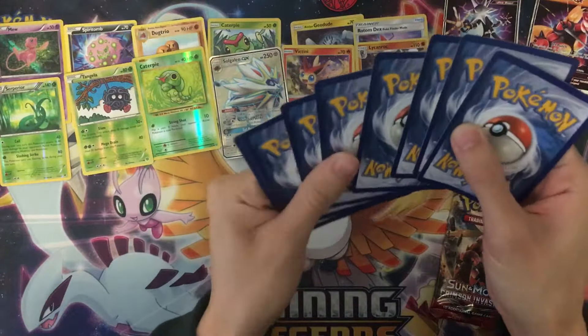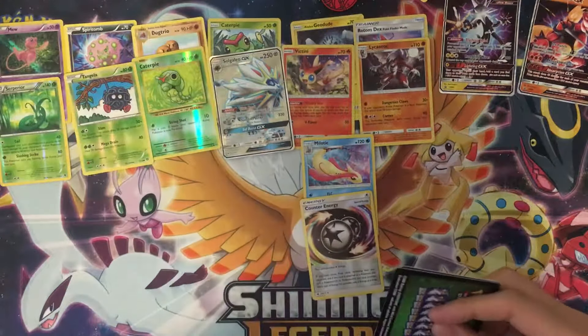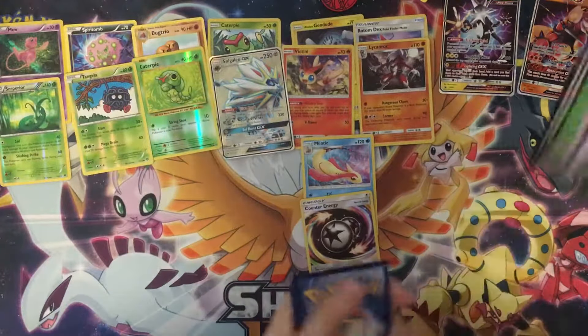Last pack — this is a great box! Four holo rares, one full art Solgaleo, along with two promos. The Buzzwole is a really useful card in some meta decks right now. Starting: Secure Pump, Kappuo...